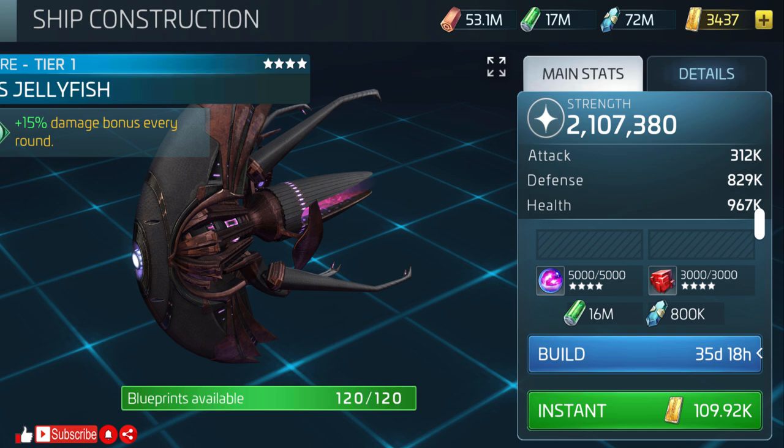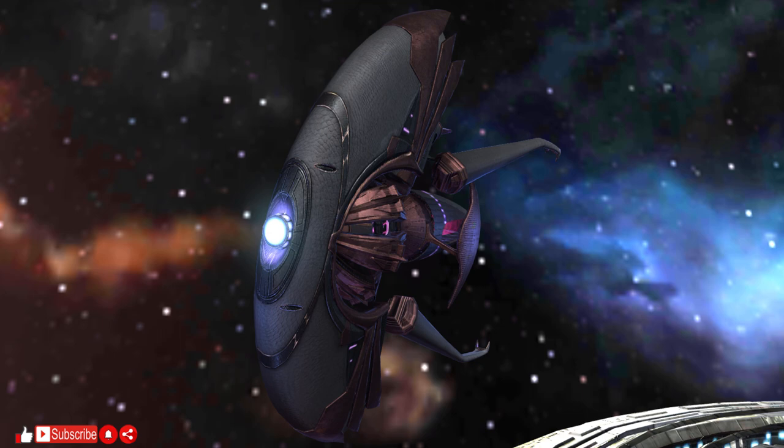The build time without speed ups is also mind-blowing at 35 and three-quarter days. The second thing I noticed about the ship is how nice the model looks. It's a pity the game mechanics don't allow for full 3D rendering during normal gameplay, such as the exit from space dock animation, as the ship looks awesome.